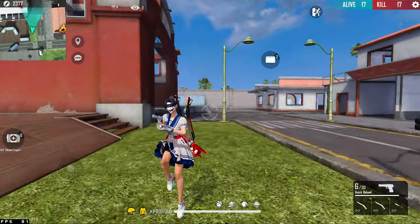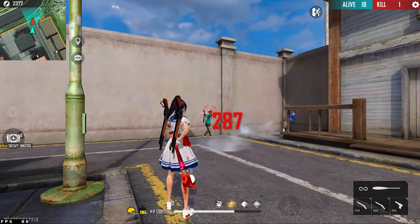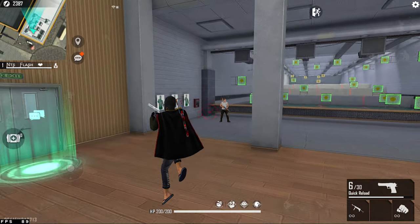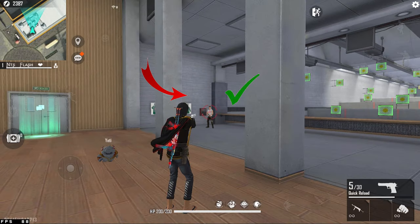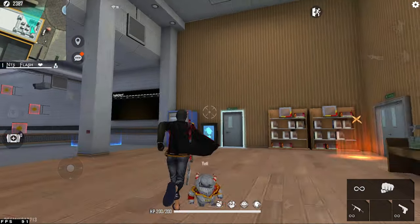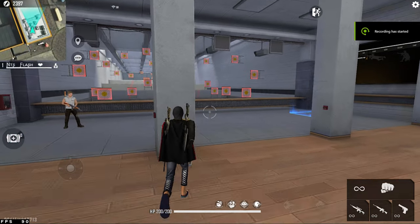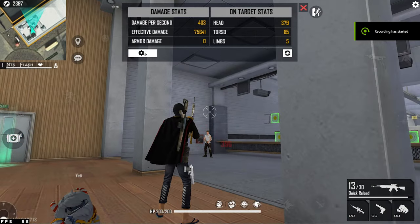Our next gun is the Desert Eagle, and it's a very deadly gun, especially in Clash Squad and one-versus-four situations. The same principle as the M1887 applies here. The best way to headshot with it is to keep your cursor on the chest, or keep your cursor red if the opponent is in a stable position.